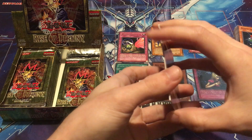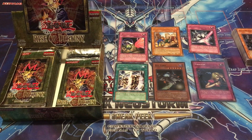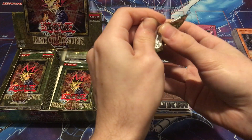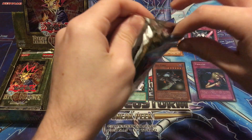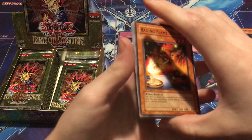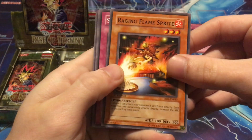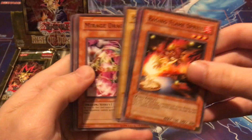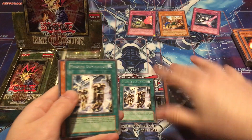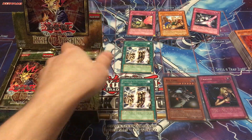The other card I don't want as an ultimate rare is Pikaru's Circle of Enchantment — I just pulled that in a previous video. Pitch Black Warwolf, Mokey Mokey King, Fruits of Kozaki Studies, Harpy Lady Number Three. Raging Flame Sprite, Spell Purification, Mighty Guard, Barrage Dragon, and another Machine Duplication! If we're going to get doubles on rares, Machine Dupe is the one we want. Invasion of Flames, Malice Dispersion, Eagle Eye, and Fu Rin Kazan.